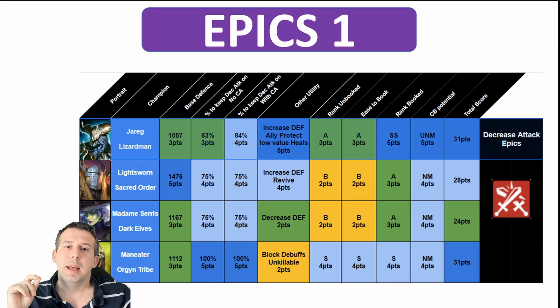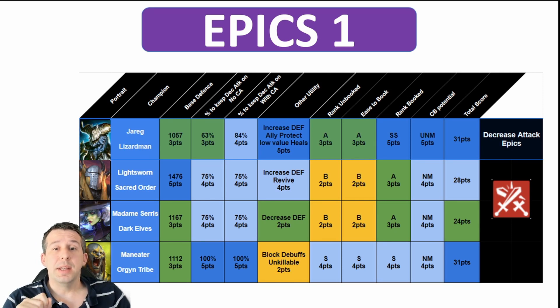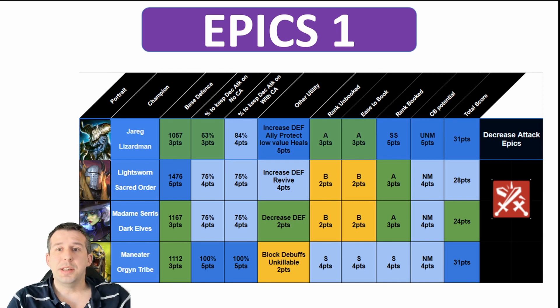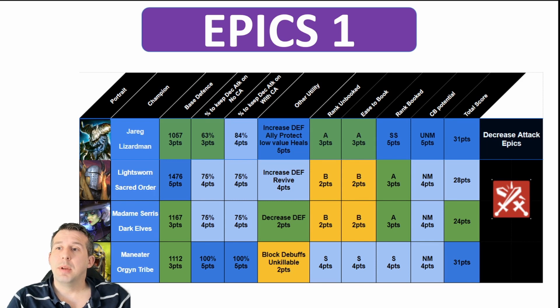Moving to the first group of epics: Jarred, Light Swan, Madame Cerise, and Man Eater. Jarred is actually one of the top tier epics — he was recently in the Times 10 pool, though I didn't suggest pulling for him because there are a lot of epics that fit the bill. His main strength is a very high chance of keeping decrease attack on when booked: 63% on his first turn, 84% with a counter attacker. Unbooked he's around grade A, maybe B, but booked he's SS tier — ultra nightmare viable — with increased defense, ally protection, and some healing. 31 points.